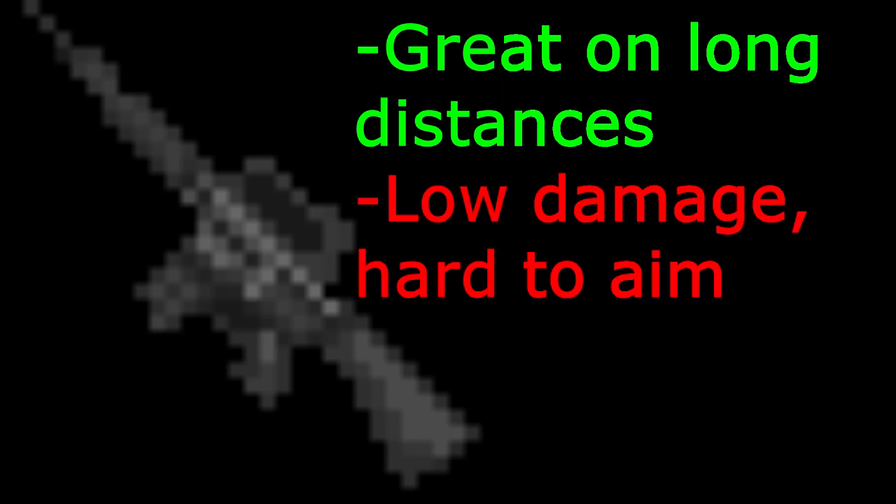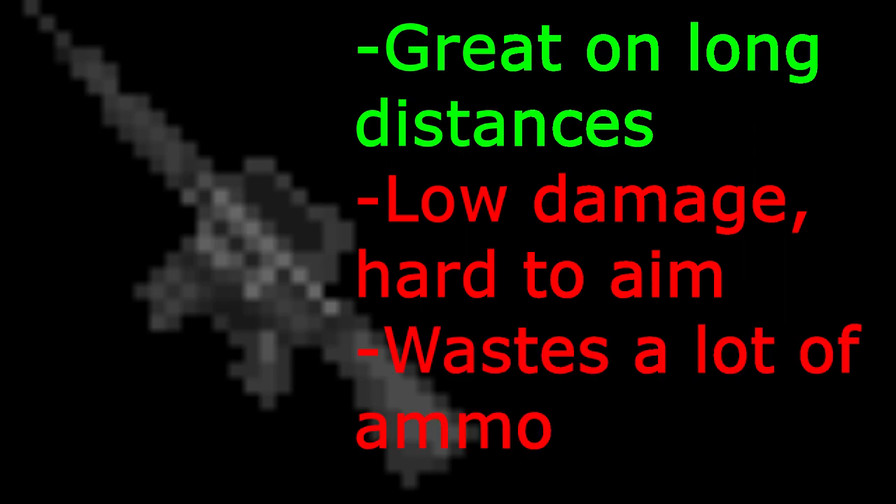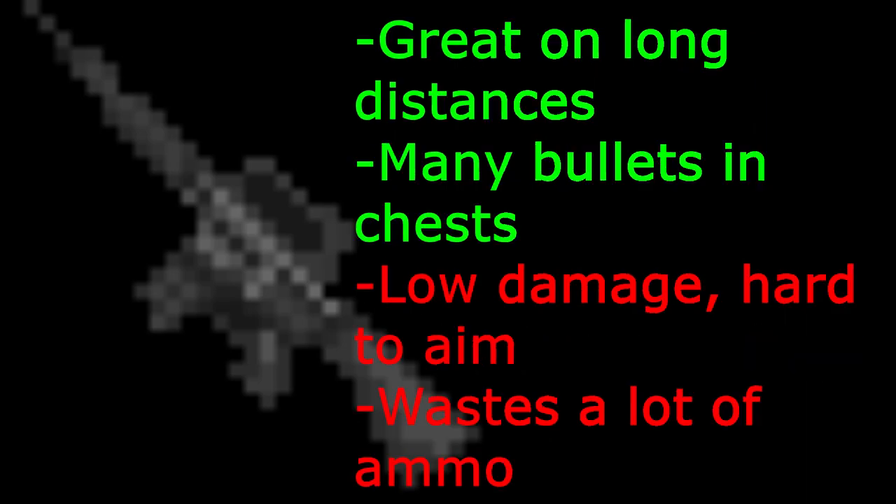The M16 is a great weapon when it comes to clearing hordes of zombies at a distance. Unfortunately, the damage isn't that high. Paired with a high fire rate, the ammo supply runs out very soon. You do get a big amount of bullets per chest though.